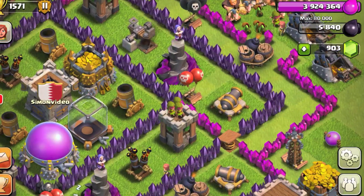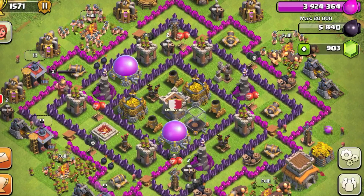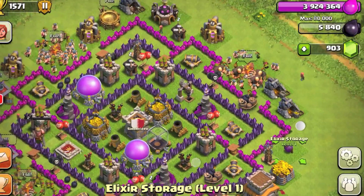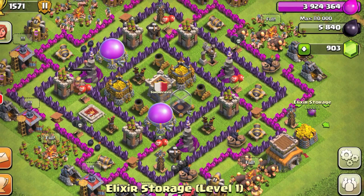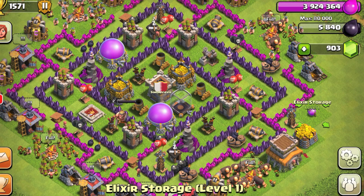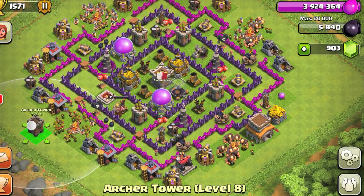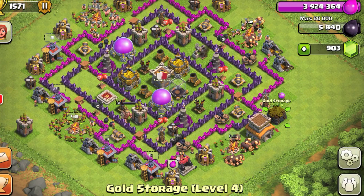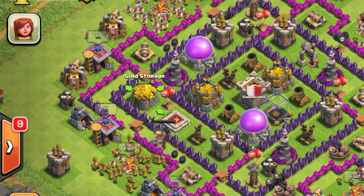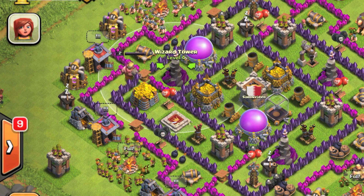I need to change the spring trap area so that it does have a resource, stopping the goblins there. The two resources I can put in are the gold storage and elixir storage. A lot of players have already built six storages — three gold, three elixir. So I'll include those two storages in this area. Let me take out this archer and place a gold storage here, so this wizard tower is now protecting three storages instead of two.